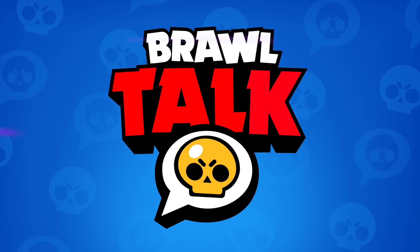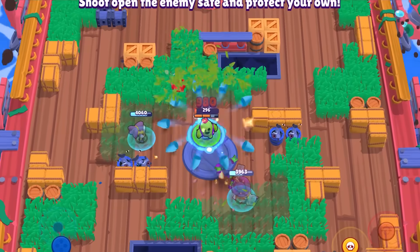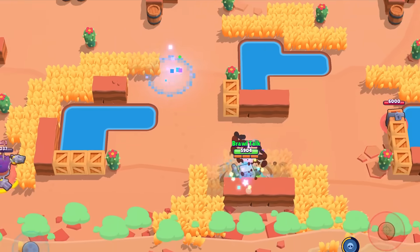Gadgets? Gadgets are a unique ability coming to every Brawler in the game. They unlock at power level seven, and you can find them in boxes and in the shop. They're a bit more common than star powers, meaning they're easier to find in boxes. But they're not as easy to use — you can only use them a limited number of times per match, and then you're out.